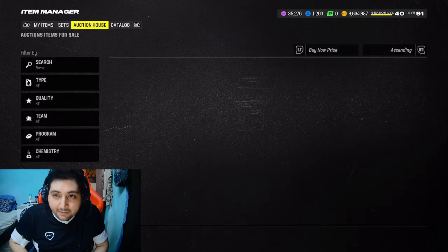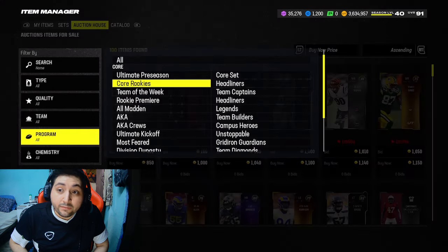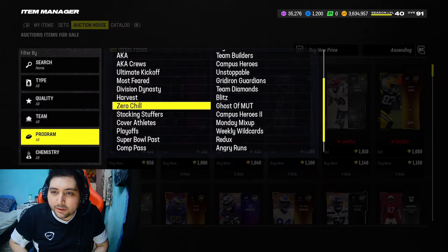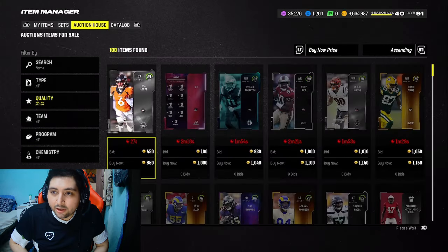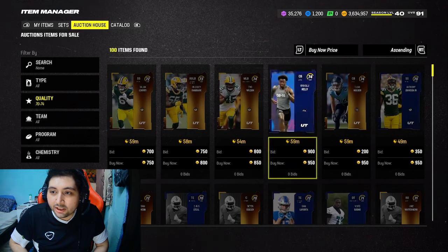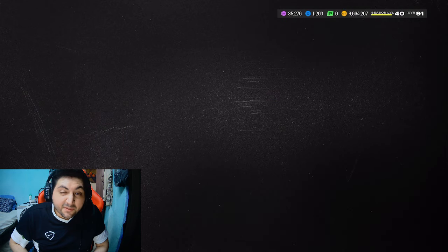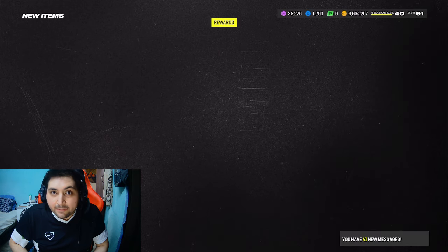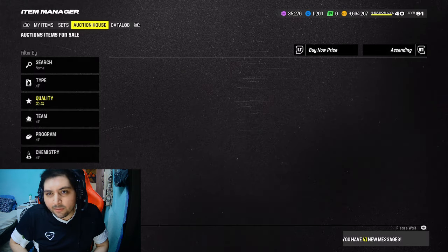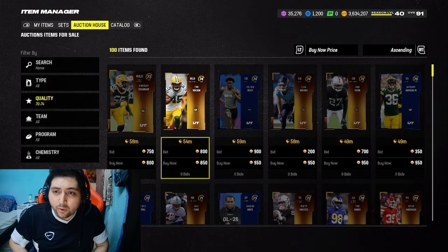Usually on Saturdays and Sundays you can get gold cards for very cheap. Head over to the quality filter, go to 70 through 74 OVR, and buy any gold card you see for under 1k. You just need to buy three cards. At roughly 700 coins each, you're looking to spend about 2,100 to 2,200 coins.